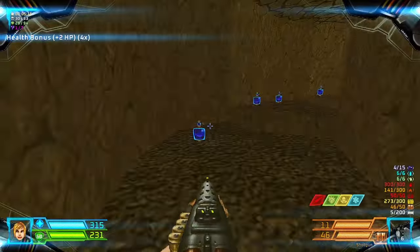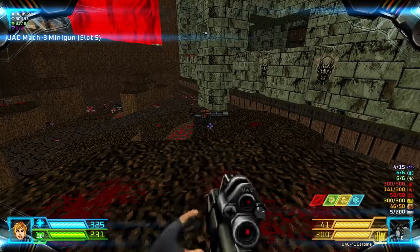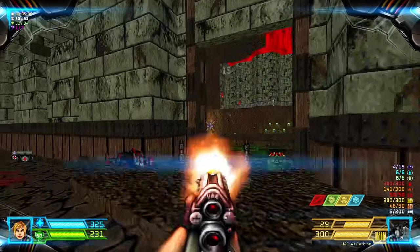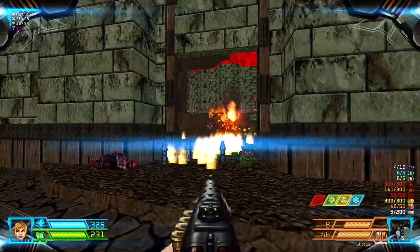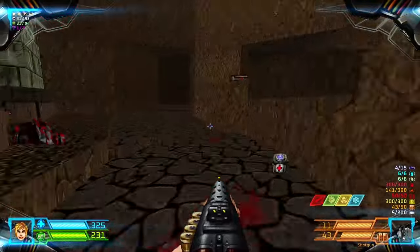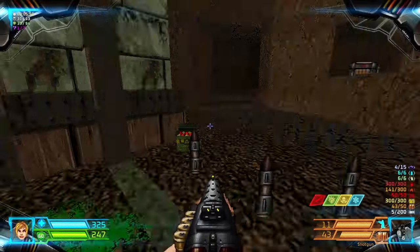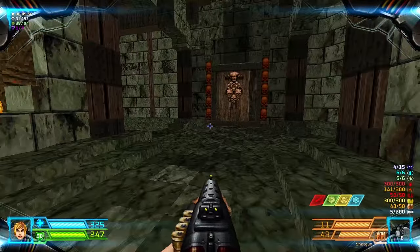Let's head to here, get the health bonuses and grab — yeah, why not just get these things. Time to lower this now; you approach it and you lower it. Okay, armor bonuses. Let's get through here — there are a series of enemies.